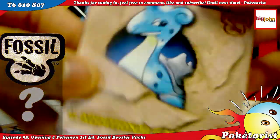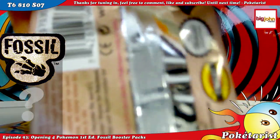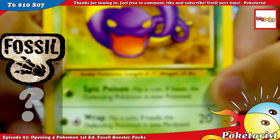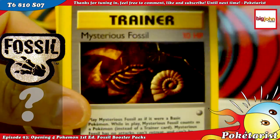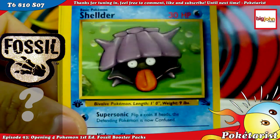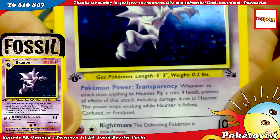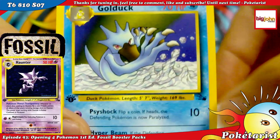On to the second pack with Lapras in the front. I won't talk a lot — I just don't feel like talking right now because my throat kind of hurts. We've got an Ekans, and my voice sounds really deep. Psyduck, Mysterious Fossil, Jigglypuff, Slowpoke, Shellder — that's a cool card — Zubat, and a holo Haunter. I think I already have this one, so it's up for trade if anyone wants it. Arbok, Gastly, and Golduck — that's nice.